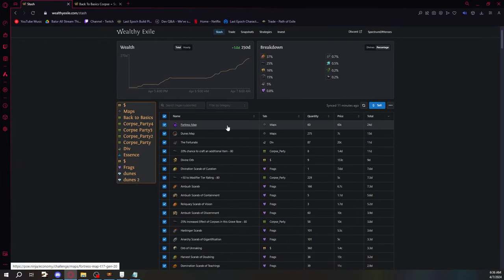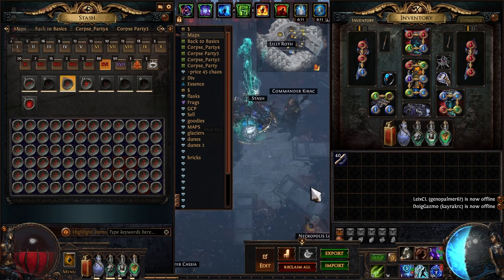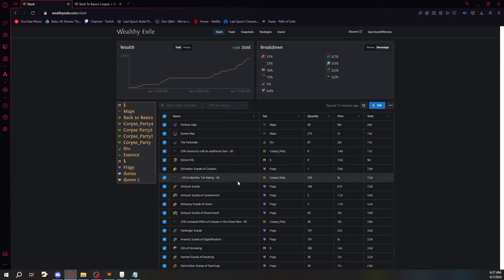Another reason this strat works well: with high quant and pack size you drop a lot of T17 maps. We have well over 60 Fortress maps, worth 60 chaos each. One of the main reasons we run Dunes is because it drops Fortresses, which is the preferred T17 for farming since the boss is a pushover. We also drop Fortunates frequently — we dropped 87 this run — which is a lot of extra divines. That's mainly why I chose Dunes.